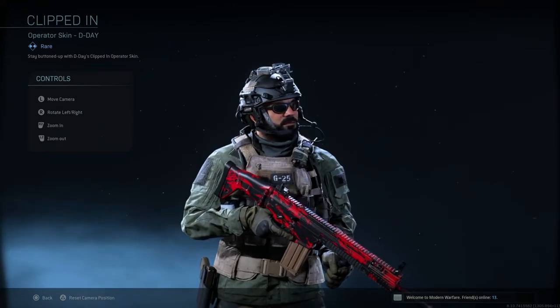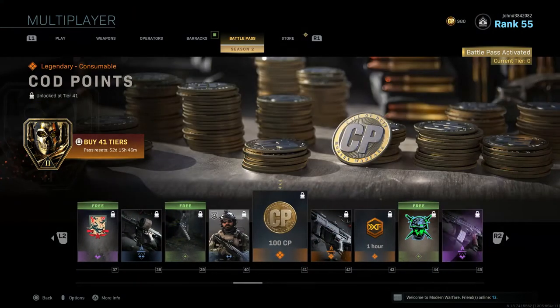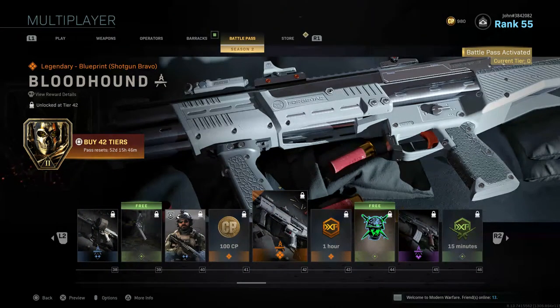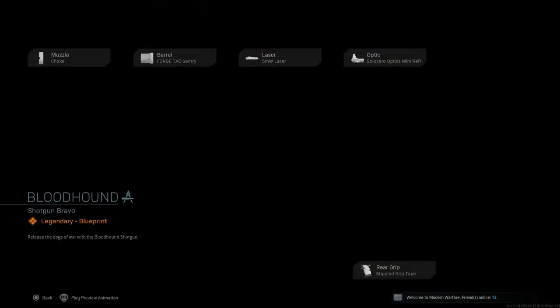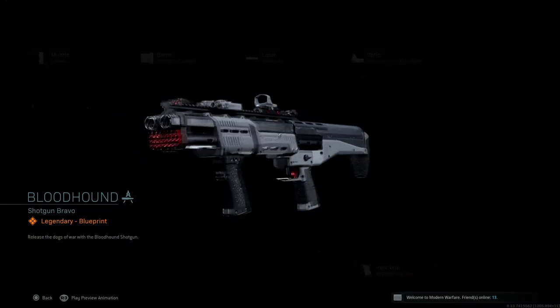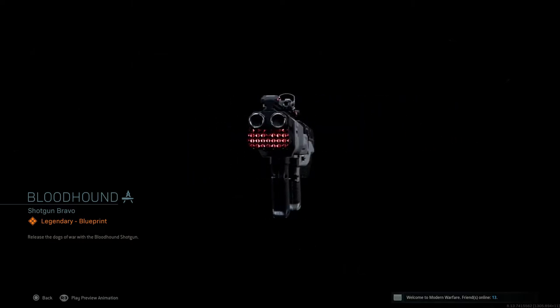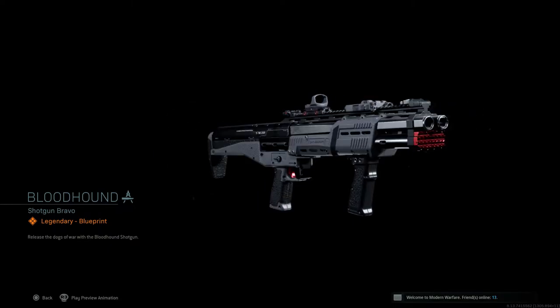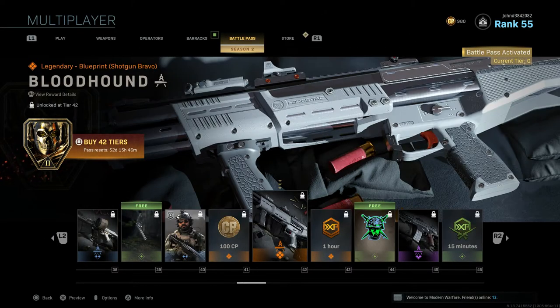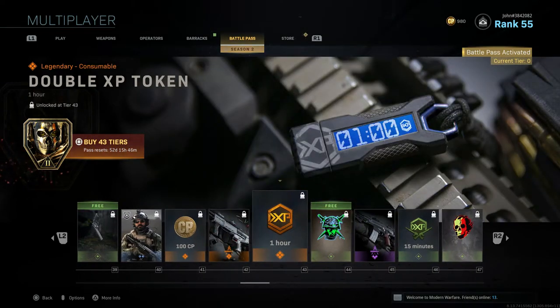Tier 41 gives 100 CoD Points. Tier 42 gives Bloodhound, a blueprint for what I believe is the R90 shotgun with five attachments — the front part looks like lasers or rubies. Really nice design. Tier 43 gives a Double XP Token.